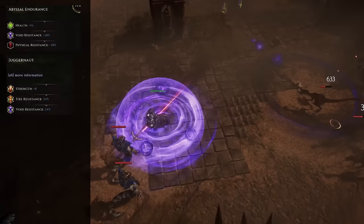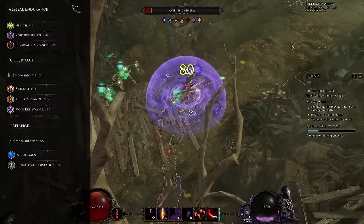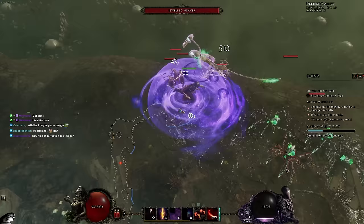This means that you're basically going to be Void Resistance capped for free for playing this build, as well as having a decent chunk of your Physical Resistance and Fire Resistance taken care of. In the Paladin tree, we're going to be picking up a few points of Defiance, giving you a little bit more elemental resistance — effectively allowing you to have about half of the resistances you actually need satisfied by your passive tree in total. Additionally, each point of Vitality is going to give you 1% Poison and Necrotic Resistance, meaning at high budget levels once we start pushing 90 plus Vitality, you are going to literally need zero Necrotic and zero Poison Resistance on your gear.